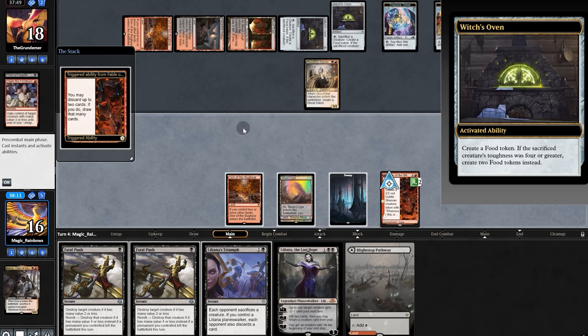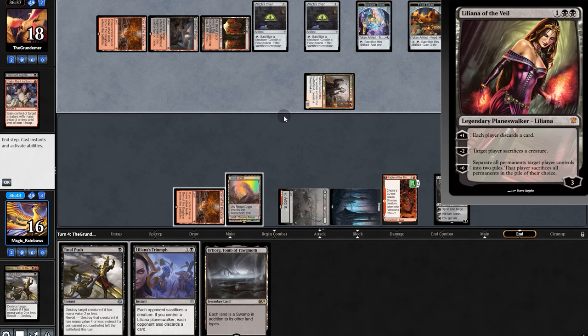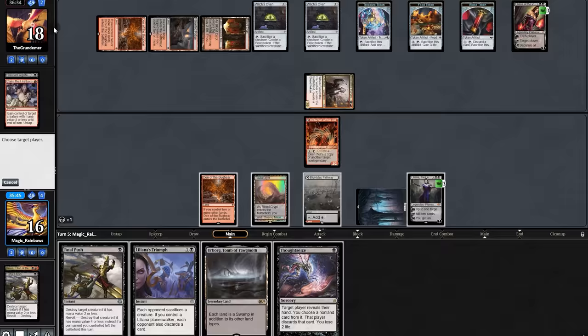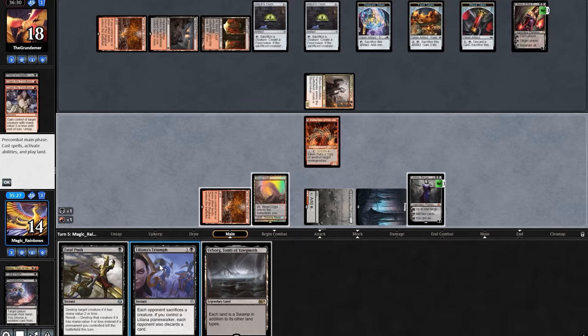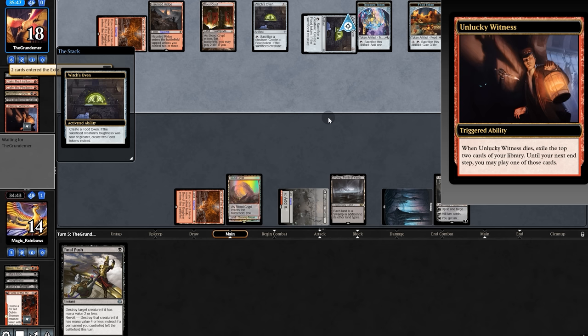We dump the Fatal Push and now play Lily — we disable their Harvester and send it back. They swing. They play Liliana the Last Hope and choose not to force discard. Does that mean they have removal for the man land? We play it safe, head back to our turn. Thoughtseize hits Claim. We force discard and plus Lily, putting out our land. They play Witness, sac, and force us to sac. They sac the Witness.